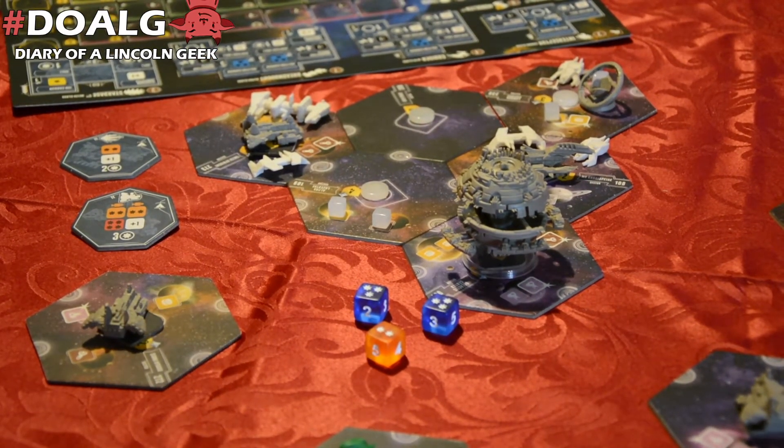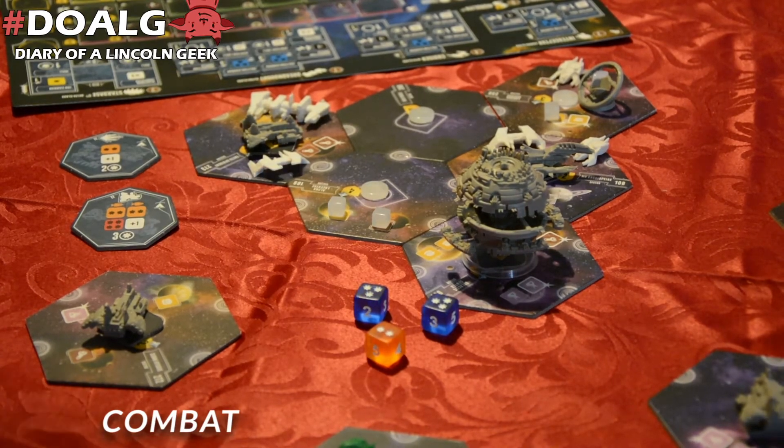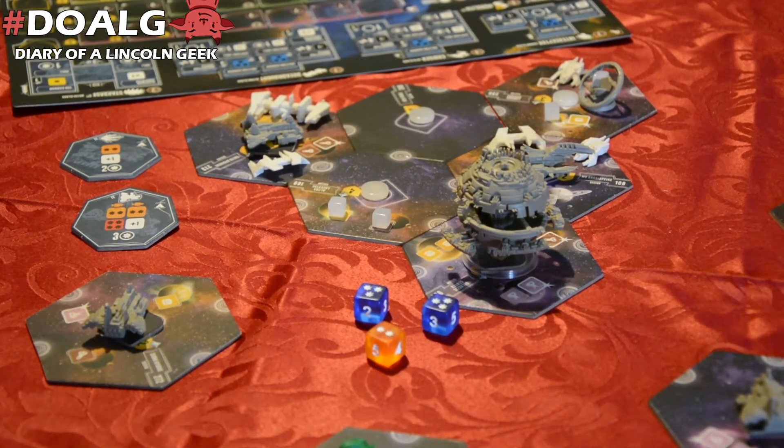One of the main elements or strategies for Eclipse has always been combat — taking advantage of your puny neighbours that are no match for your really aggressive warlike empire. As you can see, this Mecanema player has really gone to town with some really rare ship upgrades from the research, and has built some quite formidable craft. He's really wanting to take advantage of some of these new parts and make his influence seen on the galaxy at this early stage in the game.